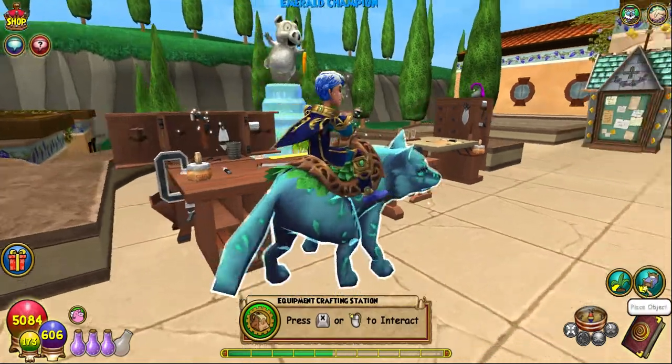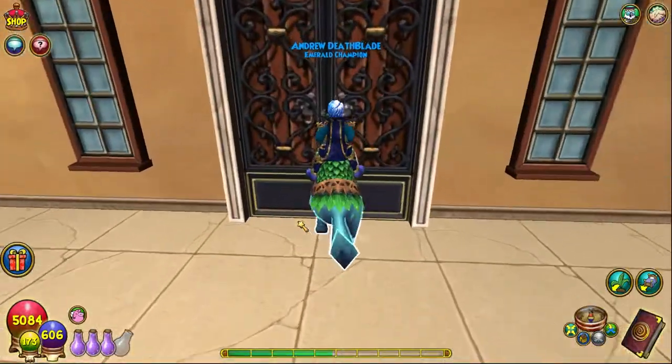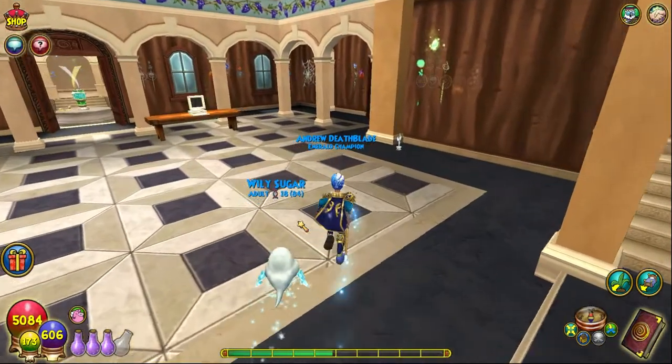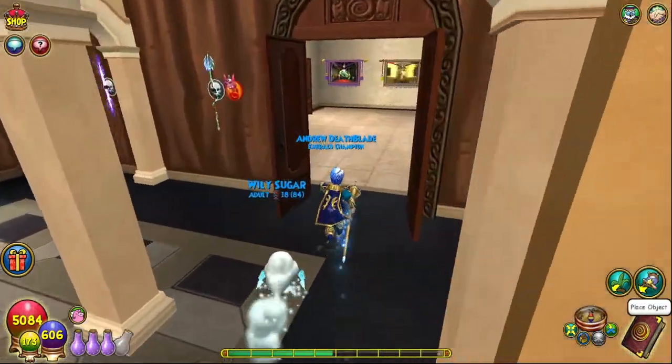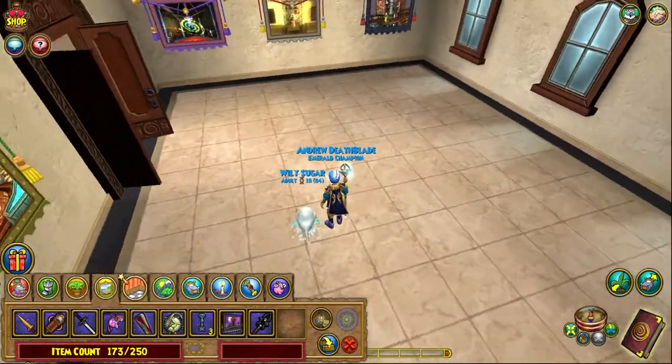There we go — the House of Scales tapestry! Just like last time, it is a tapestry, so we'll go place it inside in our tapestry room that is not outside, because we're going to have way too many tapestries at the end of this. I love tapestries — it makes getting around so much quicker.